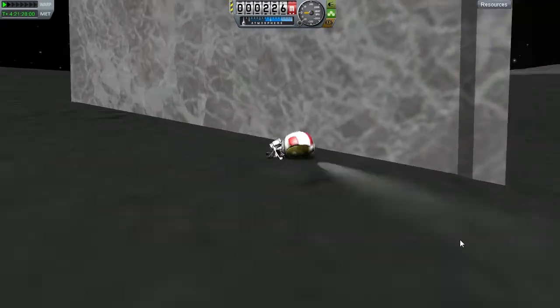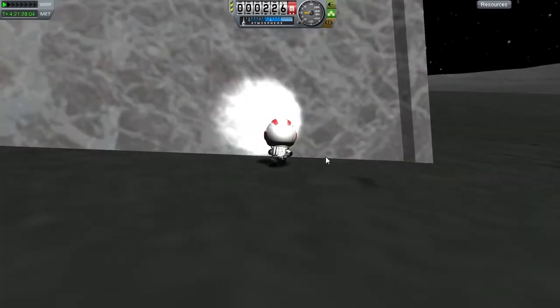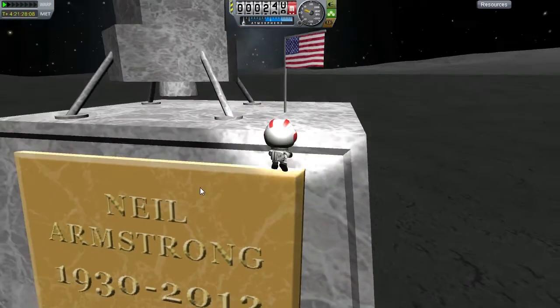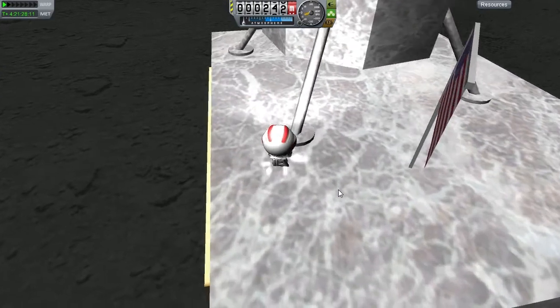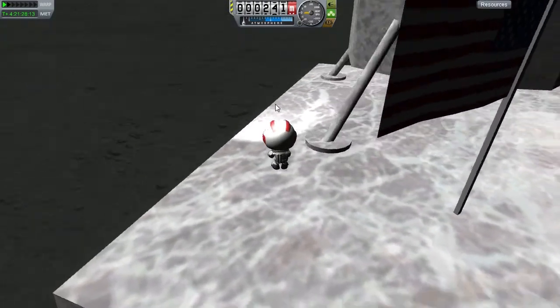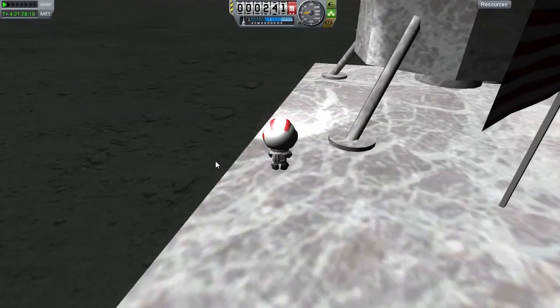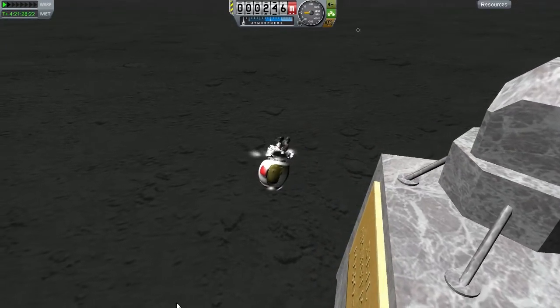Yeah, but I think this easter egg is really cool because it's such a good idea that the makers of Kerbal Space Program would actually do this, because Neil Armstrong was a great man who did go to the moon, and they've put it on the moon. I just think it's a really good idea and it looks really cool. And now we're going to backflip off it!